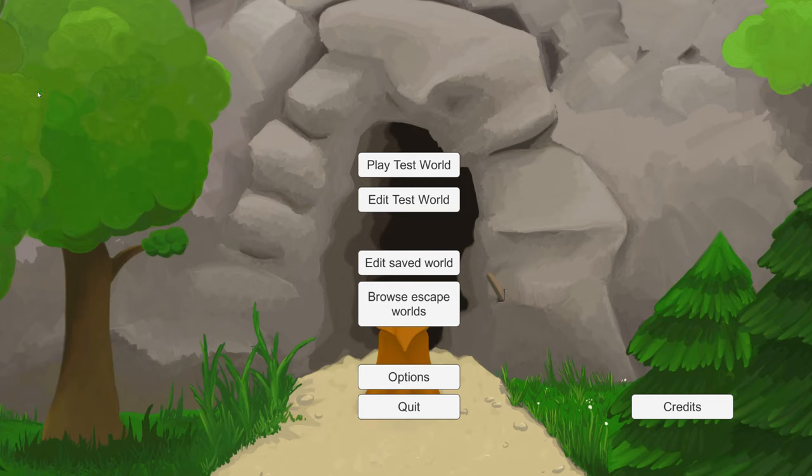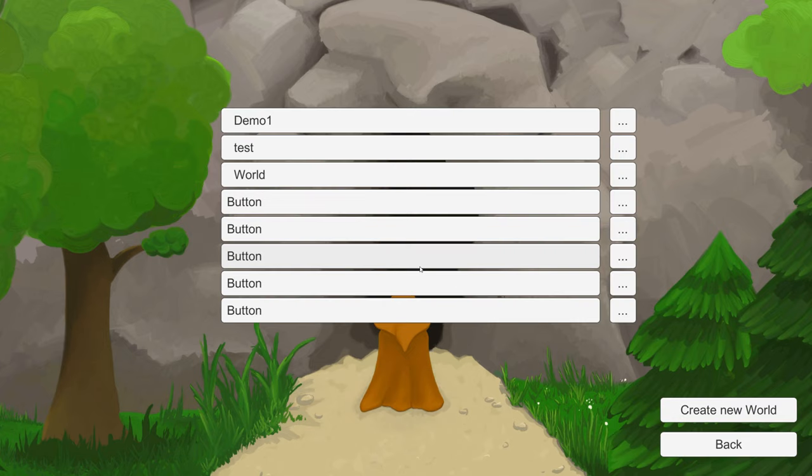Welcome to a new development update about Project Escapes. Today I will show you two things I added to the game: the teleport function and the wall hack. So let's dive into it.